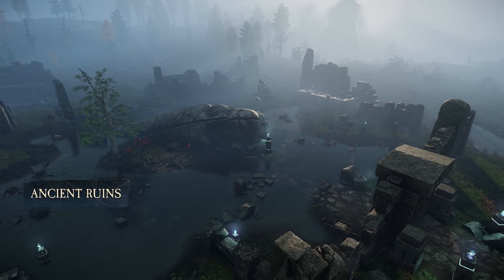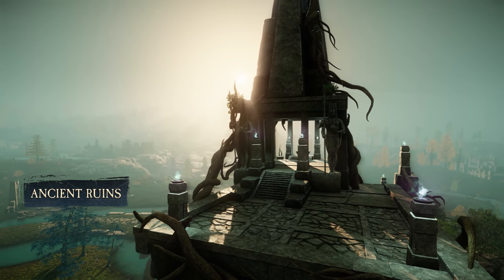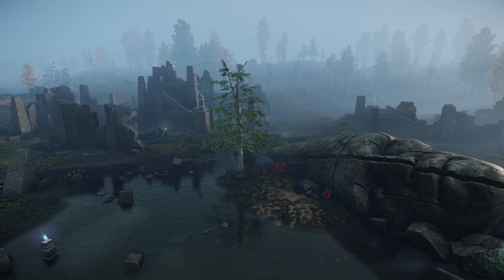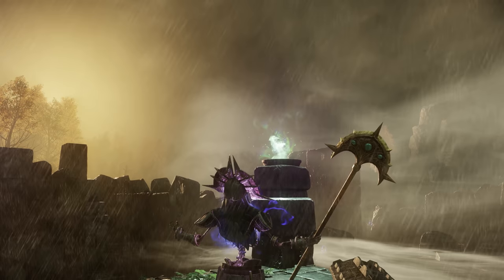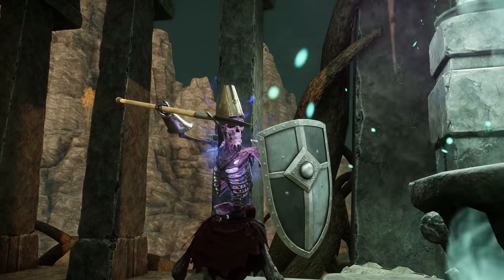Venture south of the hamlet and you'll uncover some of the many ancient ruins that the region is known for. Now flooded by the endless rain, the ruins of Sabra, Masic and Caraca fascinate explorers and scholars alike. But tread carefully, as ancient guardians will do all they can to preserve and protect these landmarks from intruders.